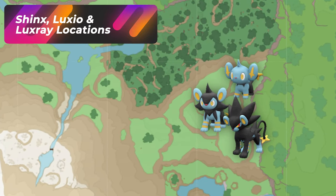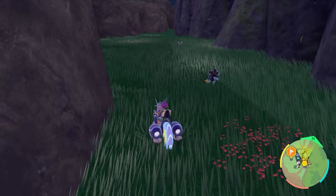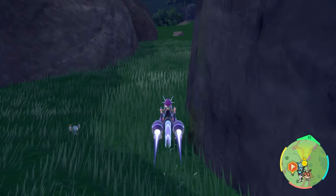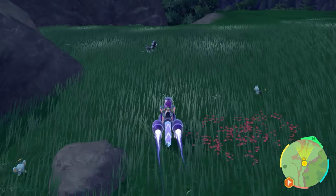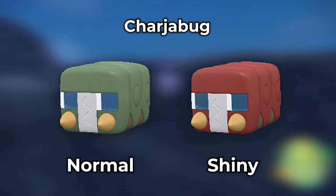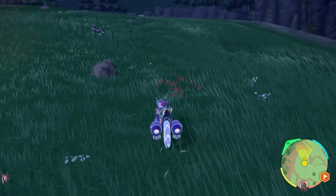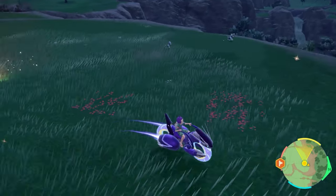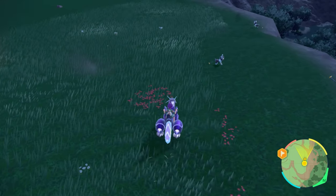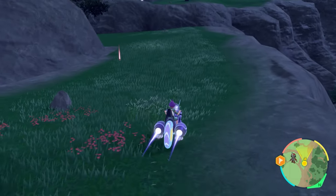A second location for the Shinx evolution line is going to be in the Kitakami Wilds area, just north of the Felhorn Gorge and right before the forest. The cool part is that you actually get the final evolution, Luxray, spawning in this area, and a lot of them show up. There's also a Charger Bug that shows up here occasionally, but it's nowhere near the number of Luxrays, Luxios, and Shinx you'll see. I'll give you a better location to hunt Charger Bug separately. For Luxray, this is the spot — you can do picnic resetting or just run around the area to cycle respawns. You're really just looking for yellow shinies. Good luck hunting Shinx, Luxray, and Luxio.